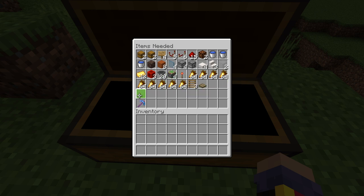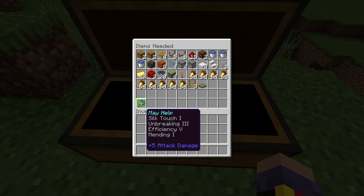You'll also need four sticky pistons, a redstone torch, nine stacks of the items you want to sell, three ladders, and finally an oak trapdoor. A pickaxe may also help to make the whole process faster.